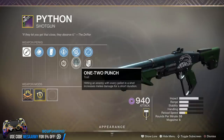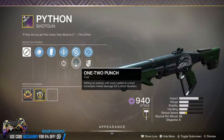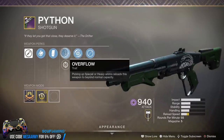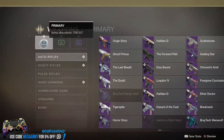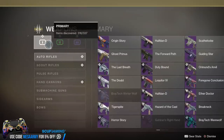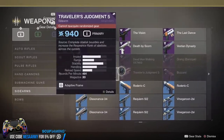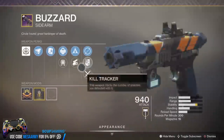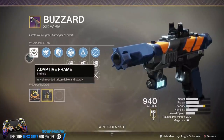The Python quest is a grind: you need 500 final blows with a shotgun in Gambit, 100 close-range final blows, and Infamy rank Heroic. Guardians grant the most efficient progress. They also brought back a number of Year 1 weapons like Hawthorne's Field Forged Shotgun, and some Curse of Osiris weapons are showing up in the database as Year 3 weapons. For the Vanguard ritual weapon, we have the Buzzard — an adaptive frame kinetic sidearm.